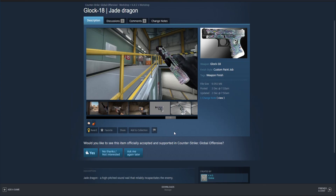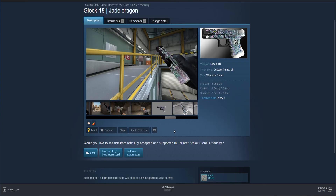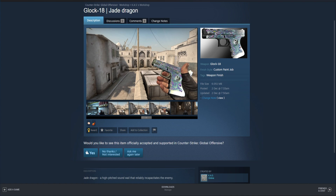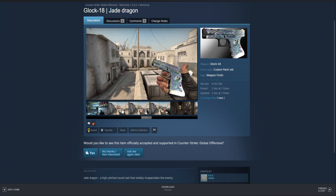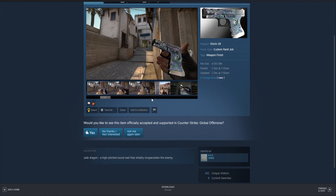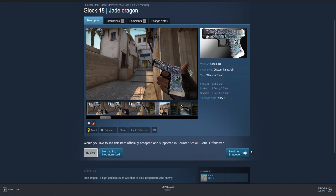The only way to really know for sure if it's pearlescent is if there's a GIF. So for the person who made the Jade Dragon, if this is pearlescent, please try to make a GIF of you inspecting the skin in-game so we can see the effect. But honestly, whether it's pearlescent or not, I still think this is a cool skin and I would like to see it in the next case.